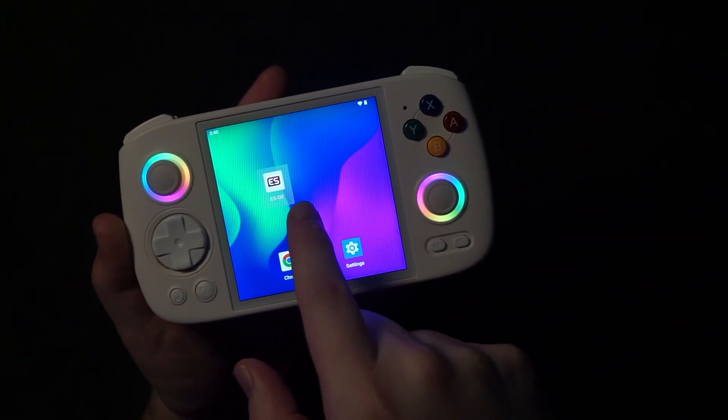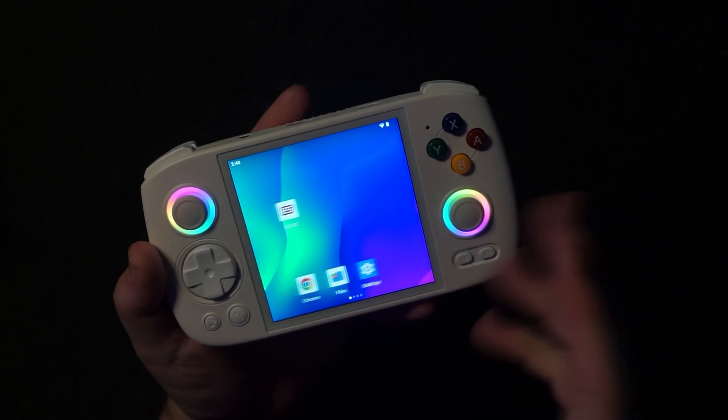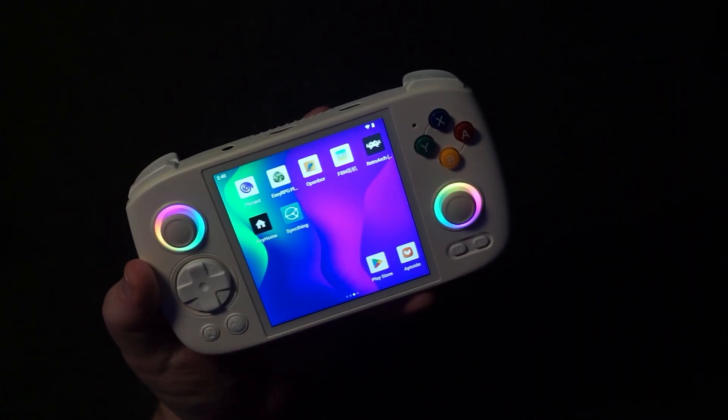So Emulation Station Desktop Edition for Android — this is something you can download from their website. I just generally use this the way it came, did some modifications, popped in an SD card with my ROMs, just made it super simple.